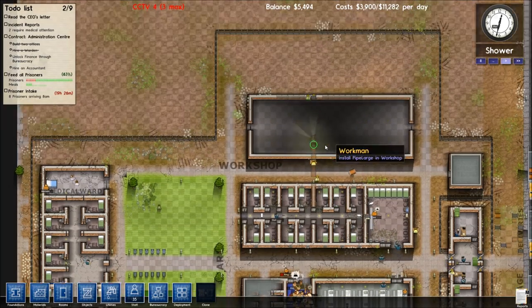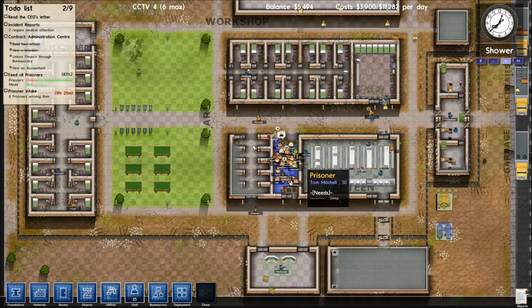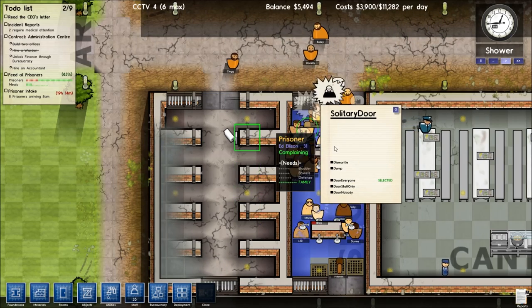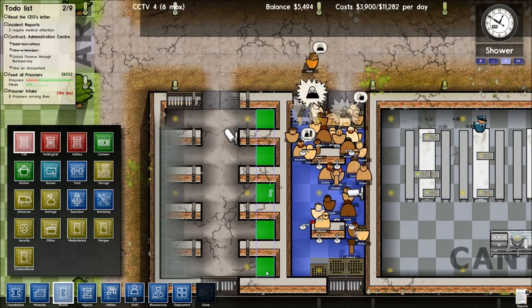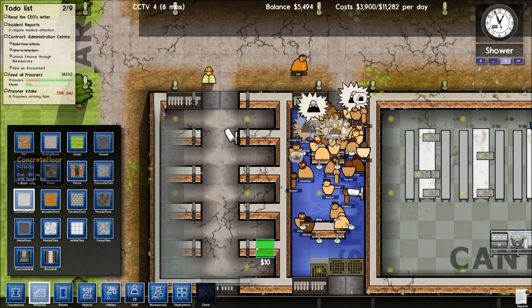Mostly 30 prisoners. We could extend it by blocking into the solitary confinement, which isn't actually getting used that much. Actually, that's a good idea. So if we do dismantle all of these, just right-click all those. And what was the trick? It's cement over the top.